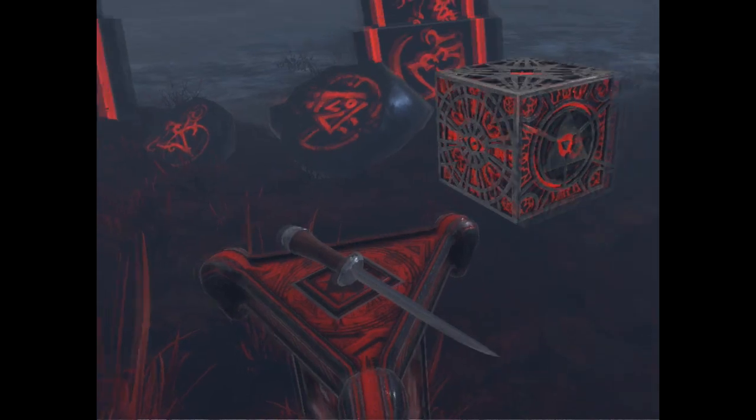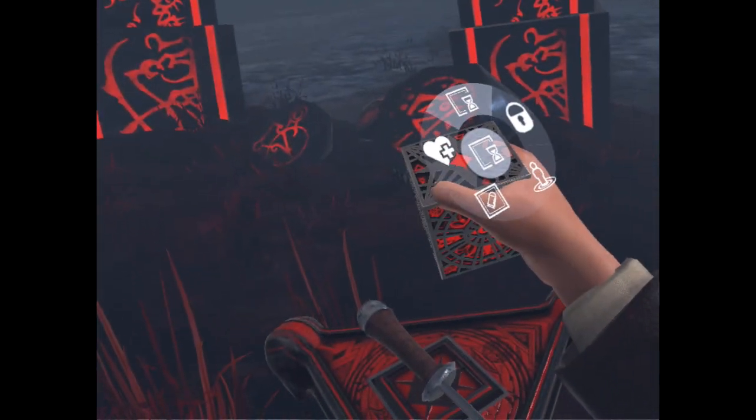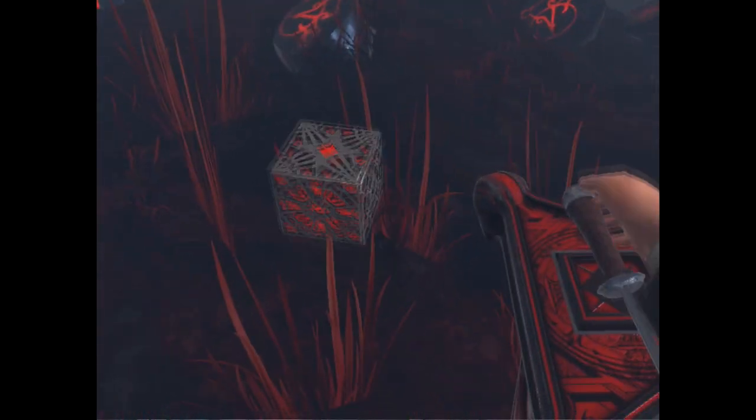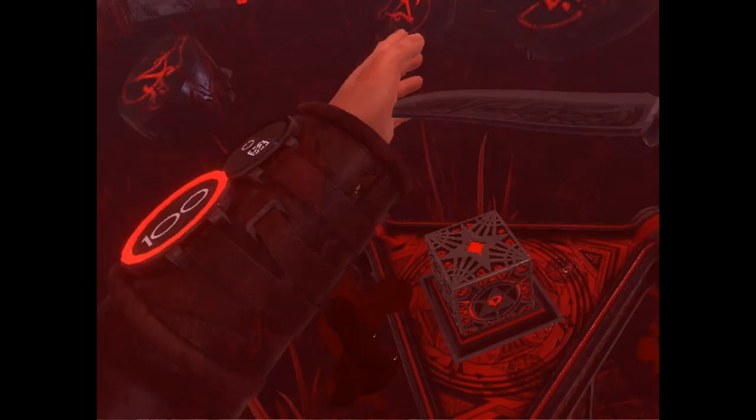I experienced several bugs. One of the bugs I experienced is that little cube that you see there — it just disappeared on me. That little cube is necessary to open up some of the towers. I was at one of the towers that I needed the cube for and it was nowhere to be found. I had no idea where it was and couldn't find it, so I had to quit and restart.